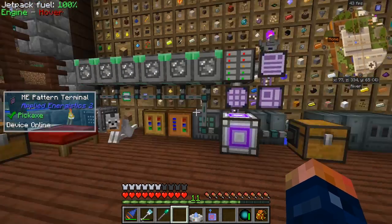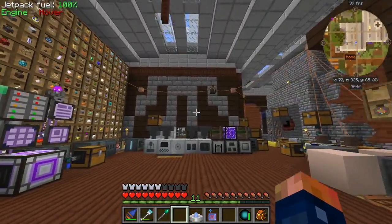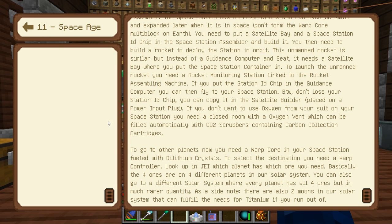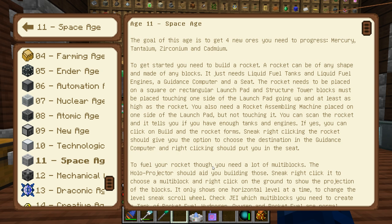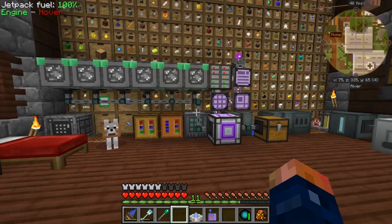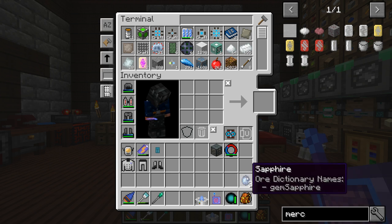There's tons of stuff for us to do today. We have to go to some more planets, but this is probably gonna be our last episode on our space series — the space part of this pack. After the space age, we're gonna be going into the mechanical age. As you can see down here, it says there are four different planets in your solar system. You can go to a different solar system where every planet will have all four ores, but in a rare quantity. There are also two moons in our solar system that can fulfill the needs for titanium if you run out. We will definitely need a bunch of titanium here soon.